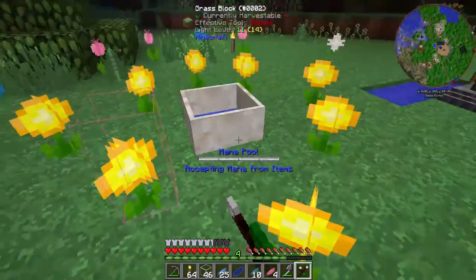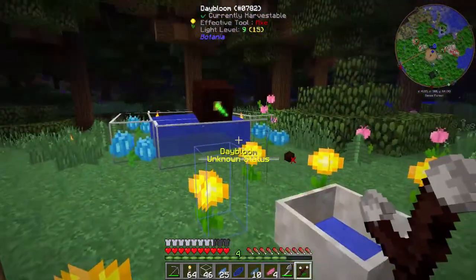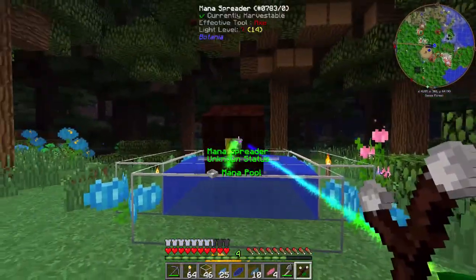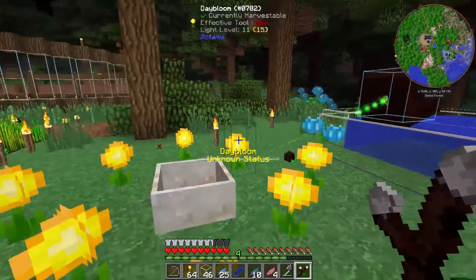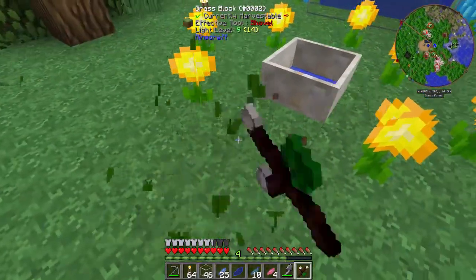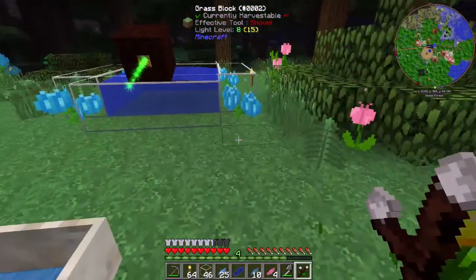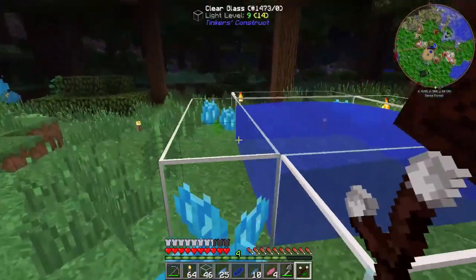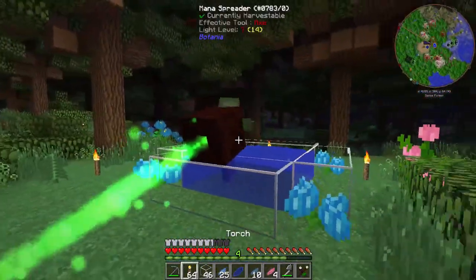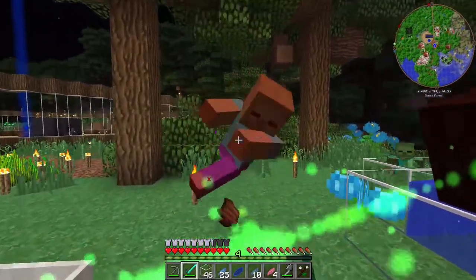We'll go ahead and bind these guys to the mana spreader. Oh, why are you not working? You're supposed to go to a mana spreader. Let's get all these guys bound. I know these guys aren't working right now because it's dark, but that's fine. There's a zombie. I'm going to let this build out some more mana, make some more Hydroangeas, and I'll be right back.